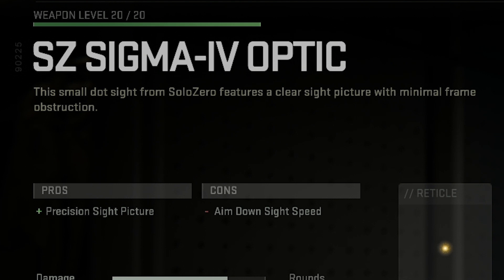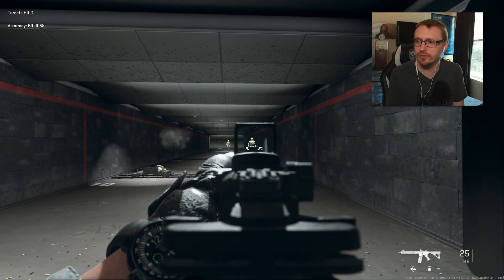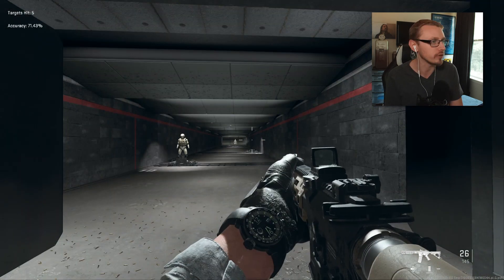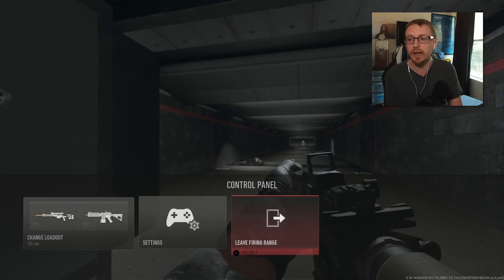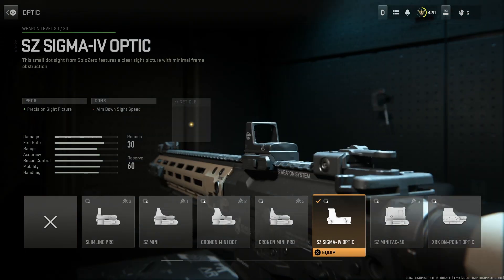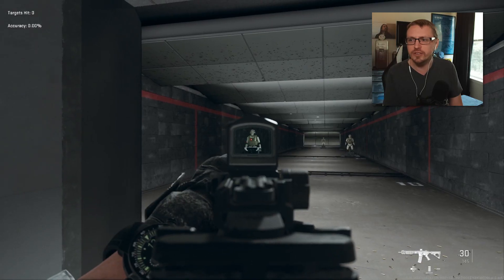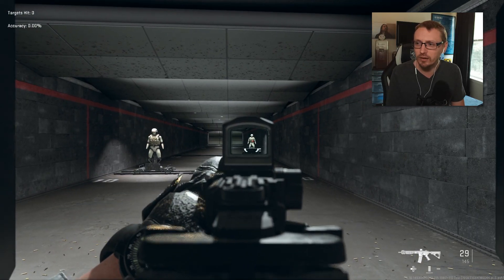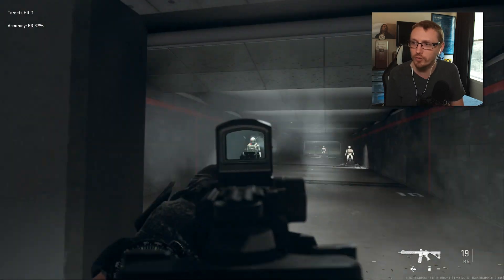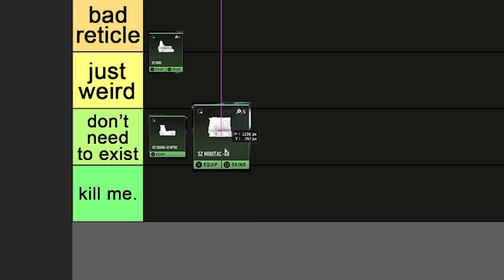Then we have the SZ Sigma 4 optic. It's very similar — another reflex, very boxy. I don't know why I would choose this one over the Cronin Mini. I'm going to have to give this one a 'doesn't need to exist.' SZ Mini Tac coming up — very similar to the other one. I'm noticing a pattern: it's like the border is just getting bigger, and I don't know why you'd ever want the border to be bigger.